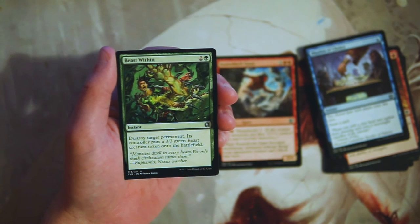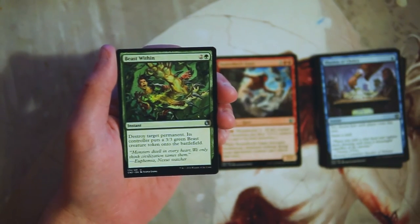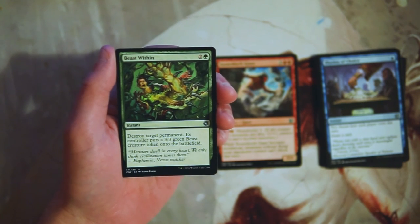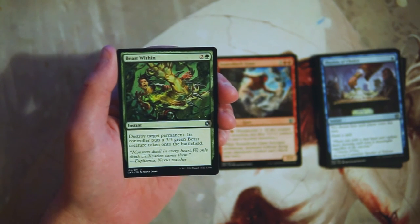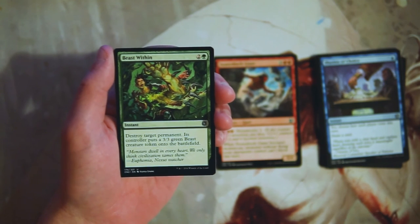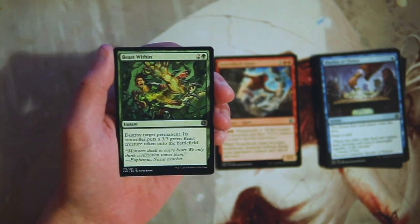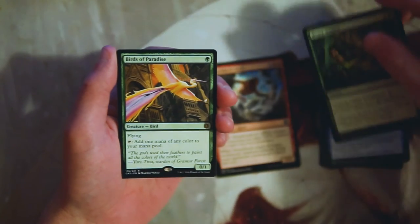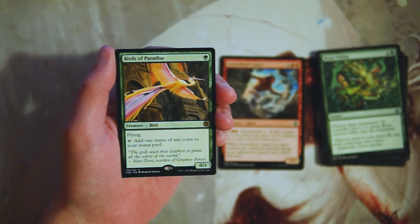Beast Within is an instant for two and a green — destroy target permanent, and its controller puts a three-three green beast token onto the battlefield. This is a really powerful card; we see this in a lot of constructed formats because it is removal in green, which is a little bit rare. Putting a three-three green beast token into play is a little more relevant in limited, as you're not necessarily going to be able to deal with it every single time. Nonetheless a very powerful card, though not more than Stone-Shock Giant in my opinion.